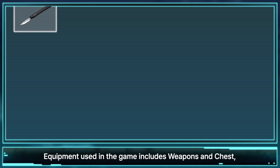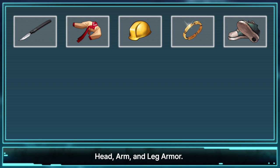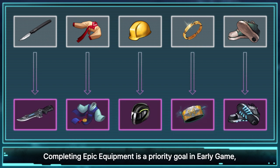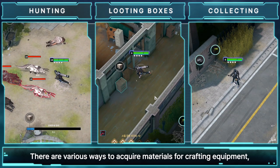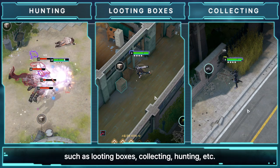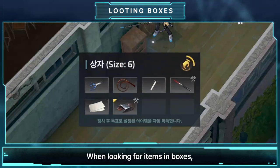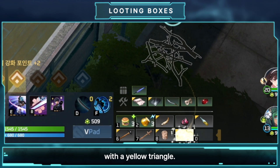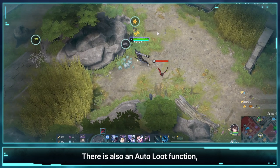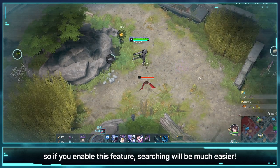Equipment used in the game includes weapons, chest, head, arm, and leg armor. Completing epic equipment is a priority goal in early game, so you'll need to craft strong equipment to get an edge in fights. There are various ways to acquire materials for crafting equipment, such as looting boxes, collecting, hunting, and so forth. When looking for items in boxes, beginners only need to focus on the essential materials marked with a yellow triangle. There is also an auto-loot function, so if you enable this feature, searching will be much easier.